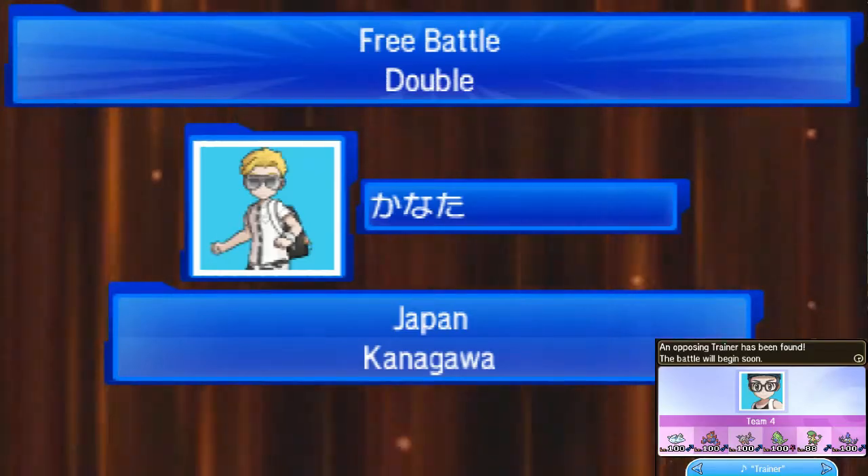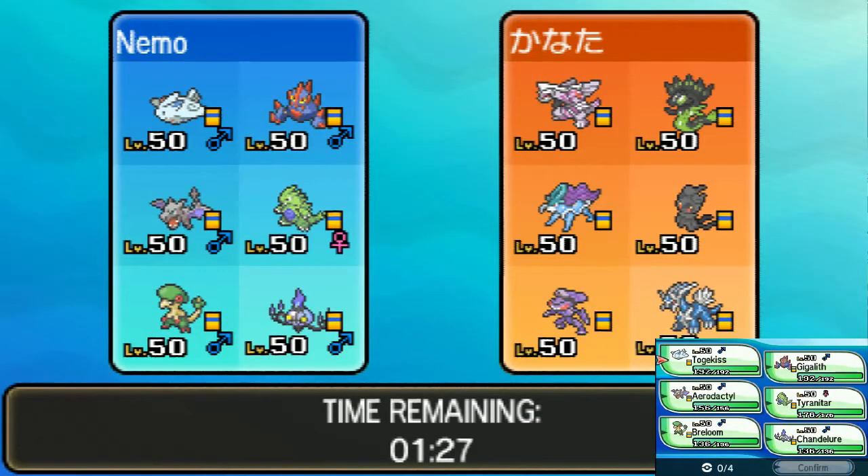Here we go, someone from Japan. What do they bring in? We got Palkia and Dialga, Suicune, Marshadow, Genesect, and Zygarde. In free battle you expect your opponent to know what they're doing if they have all their items on their Pokemon — and all his Pokemon have items, so they probably know what they're doing.